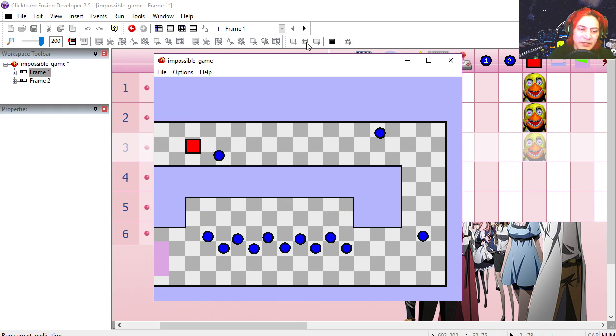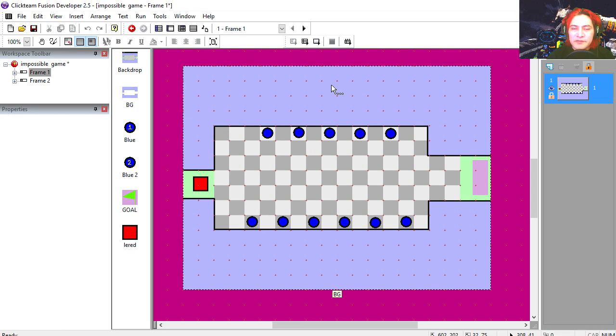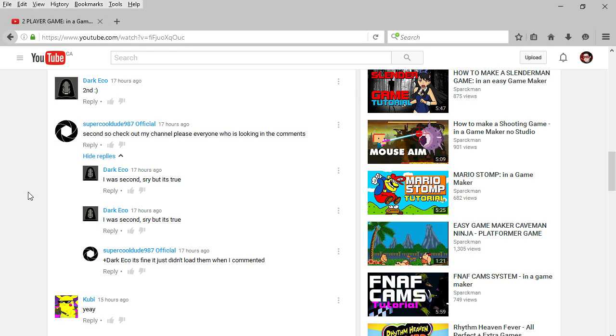You can see that this is extremely simple. If you liked this video, hit the like button, and if you didn't like it, smack the dislike button. Now it's time for the top comment — the most replied comment was 'super cool dude' by 987 Official.